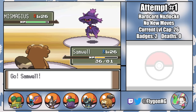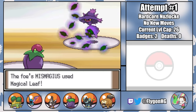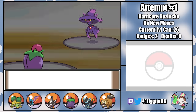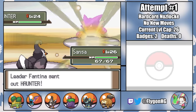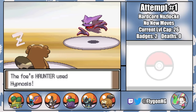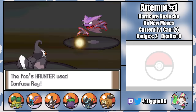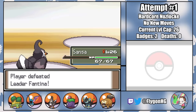Now I can switch between Lysa and Samwell as Leech Seed gets to work. Mismagius will always go for Shadow Ball on Lysa, which Samwell is immune to, and Magical Leaf on Samwell, which Lysa resists. A few minutes later Mismagius falls, leaving Fantina with just her Haunter. He's annoying because of Hypnosis and Confuse Ray, but switching between Samwell and Sansa is enough to stall him out and take the KO, winning us badge number three.